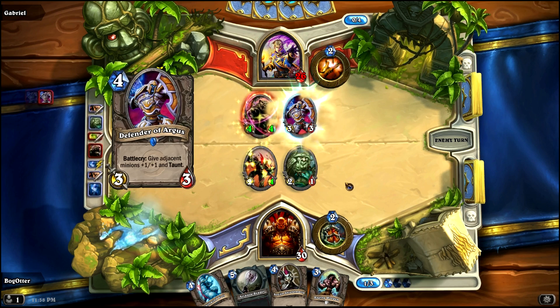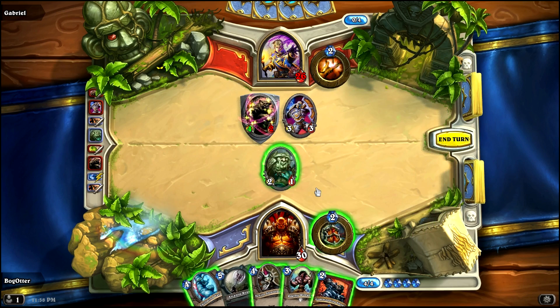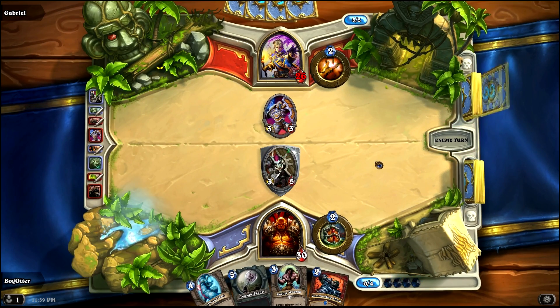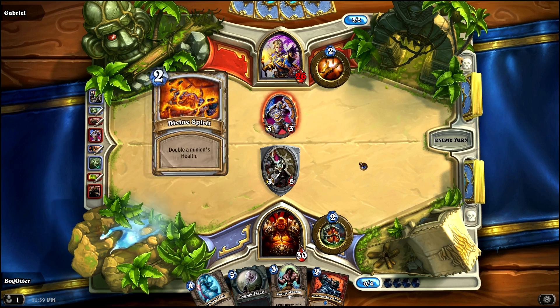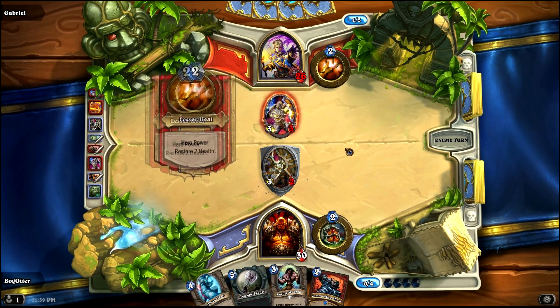He plays Defender of Argus and puts a Taunt right back! With 4 mana I trade the Owl into the Taunter — a good trade — then play the Senjin Shieldmaster, giving us a Taunt of our own. He doubles the health on his creature so it can survive an attack, and we wound each other. He's going to heal, but I've got the Rifleman to do 1 damage.